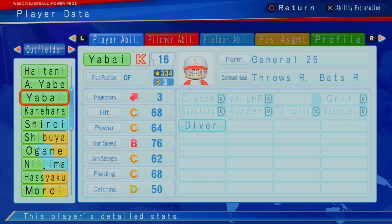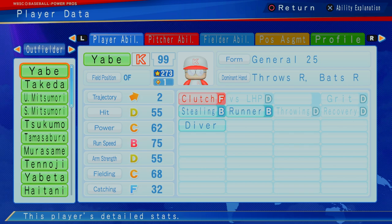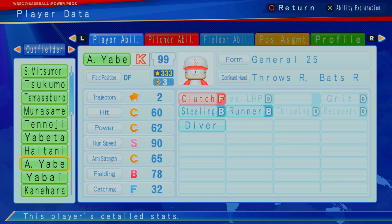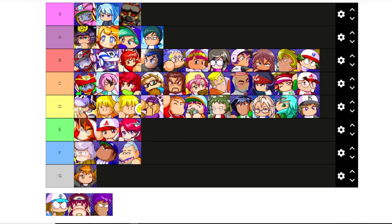You Buy — 334, three star, C hitting, C power, B run speed, C arm strength, C fielding, D catching. Can throw a little bit too — hidden pitcher. Don't be fooled by Nisipuro who's not as great. This is actually a better version of Yabe. If you're getting into real Yabe or the fake Yabe, a lot of similarities. The speed is the big difference. They're both three cap, one star difference. Someone to maybe think about. We're going to put him at C.